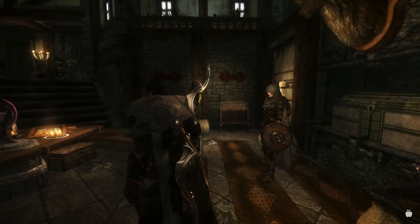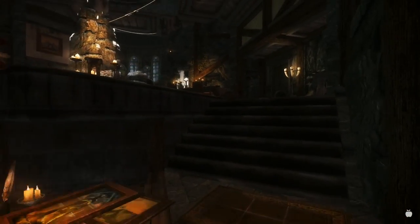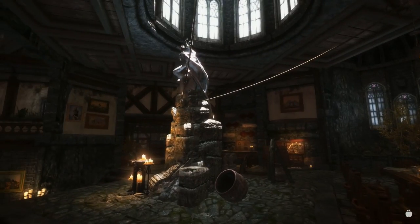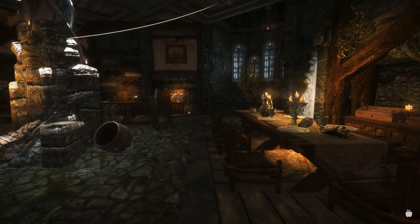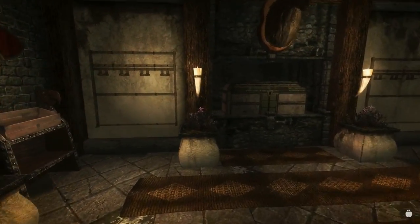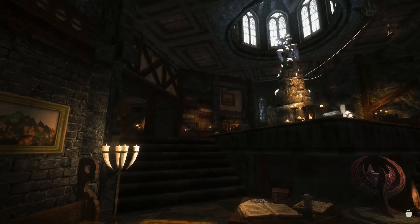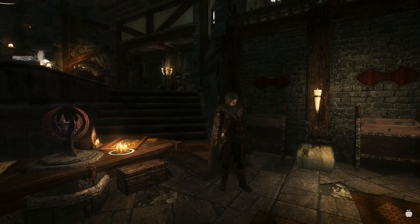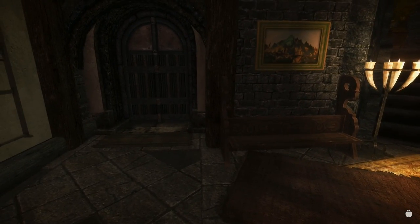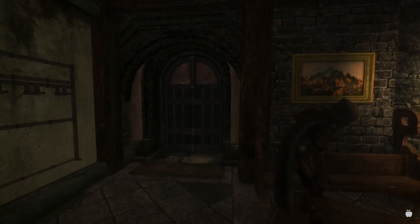I need a new house, Serana. I couldn't quite put my finger on what was missing from this place until I came back here absolutely starving and realized this place does not have a kitchen — no cooking pot, no larder, nowhere to put food, nowhere to cook it. I've checked, I've double-checked. That's an issue. I'm going to need to find a new house.